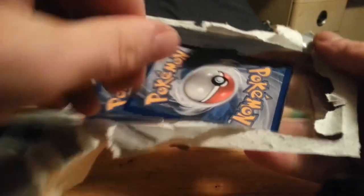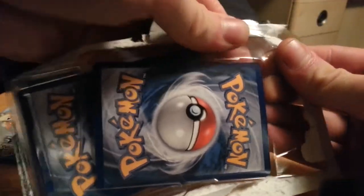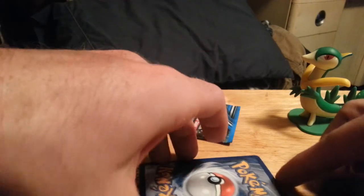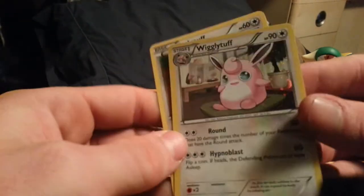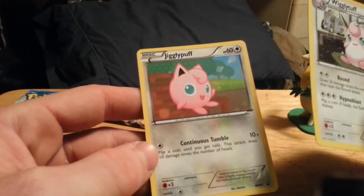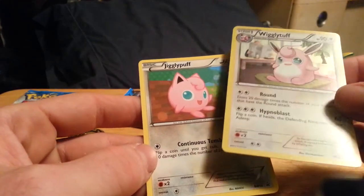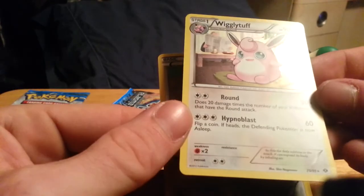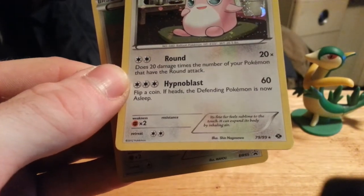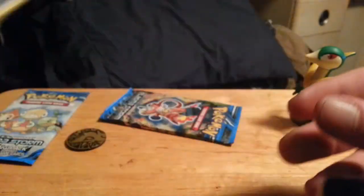Alright, and our two cards. Let's try to get these out without ruining them. There we go. We have our Wigglytuff, which is a very cool holo. And our Jigglypuff — actually, this isn't a promo. This is out of whatever set that is, which I'm not 100% sure. Okay, those two cards.